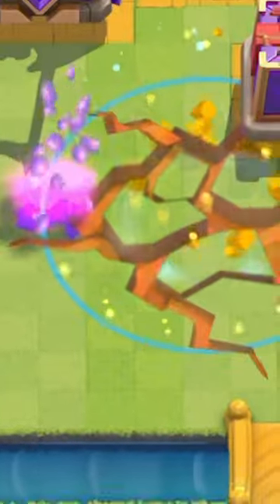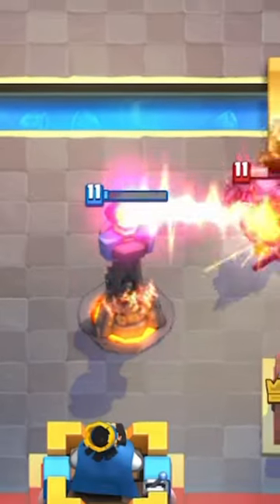and before you Hog Cycle players rip me apart in the comments, it dies to an Earthquake, which is why the Inferno Tower is the best defensive building.